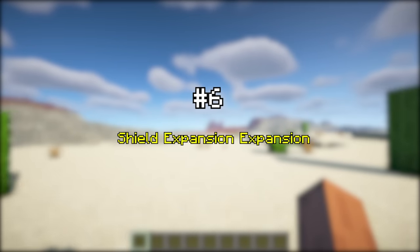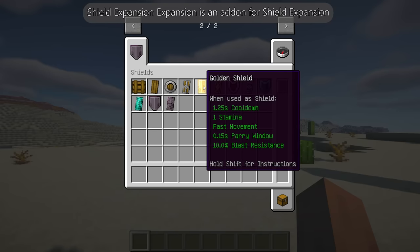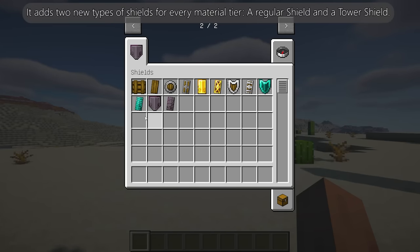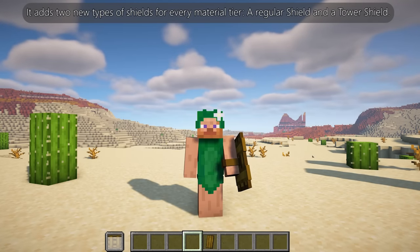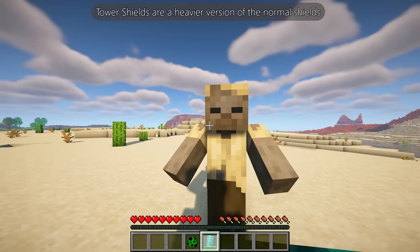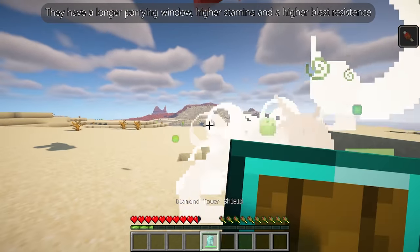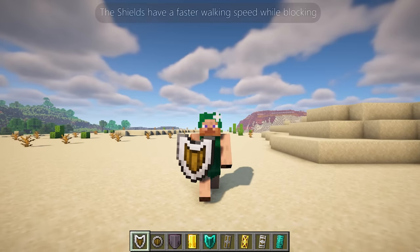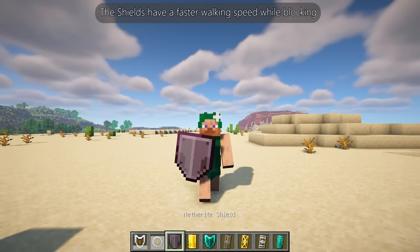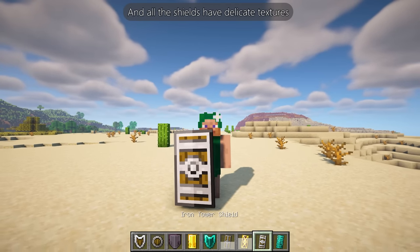Shield Expansion is an add-on for Shield Expansion that adds two new types of shields for every material tier: a regular shield and a tower shield. Tower shields are a heavier version of the normal shields — they have a longer parrying window, higher stamina, and higher blast resistance. The shields also have faster walking speed while blocking, higher parrying damage, a lower cooldown, and all shields have delicate textures.